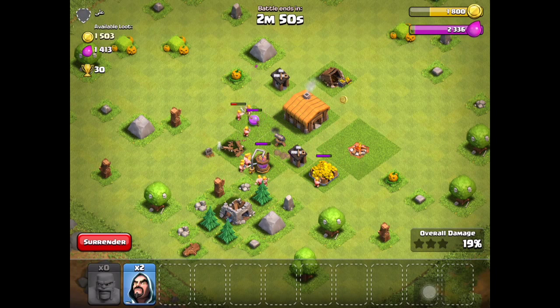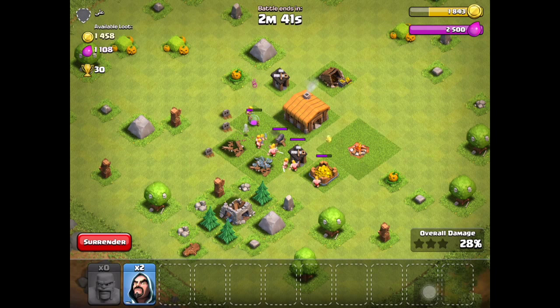We're watching the destruction - we have full elixir storages. They're destroying the cannon now. This is pretty much the strategy at Town Hall 2; there's not a whole lot of strategy involved.